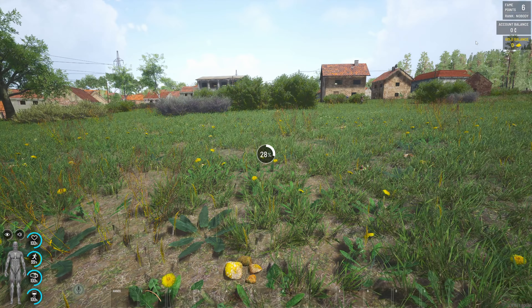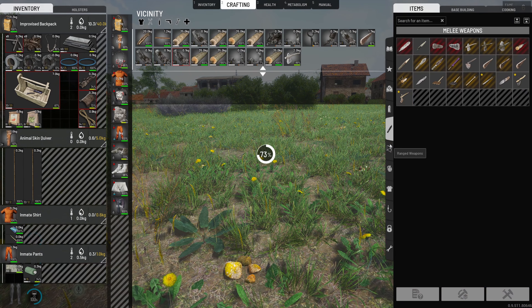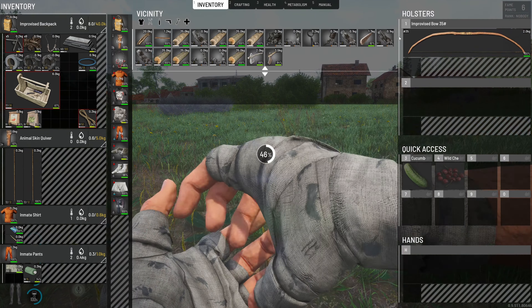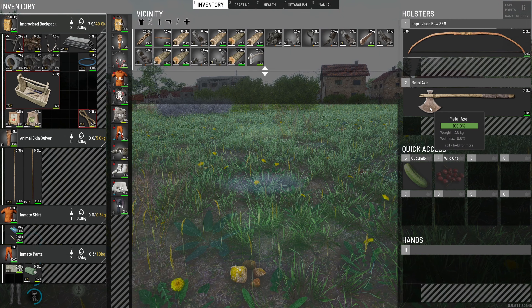Perfect. We have our wonderful new axe. Look at all the other stuff that just opened up. 84% — not bad. We'll use the grinding stone on it because the toolbox doesn't work. And voila, we've got a perfect metal axe. Look at that big puppy.